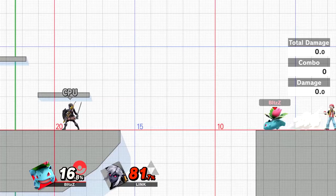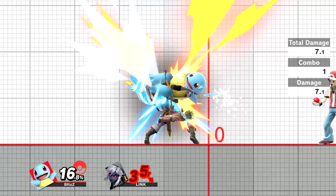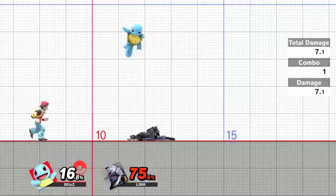Ivysaur's forward air and back air both space well with this mechanic — his back air might even have more range than his forward air. Ivysaur's down air has a broken hitbox that can be fully taken advantage of, especially when opponents are offstage trying to recover. Squirtle's forward airs also benefit greatly from X and A short hopping because you can create a wall and juggle opponents thanks to his fast speed and forward air hitbox coverage.